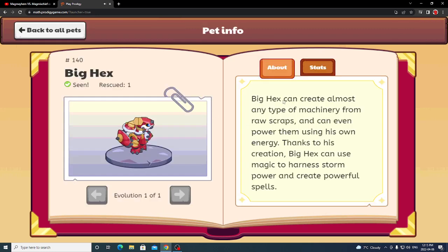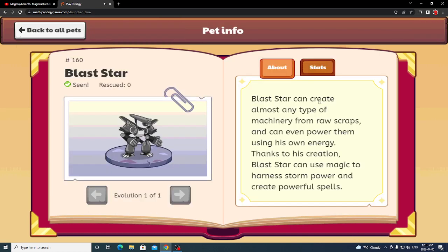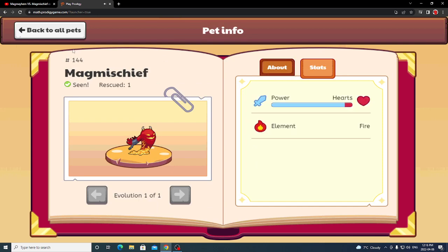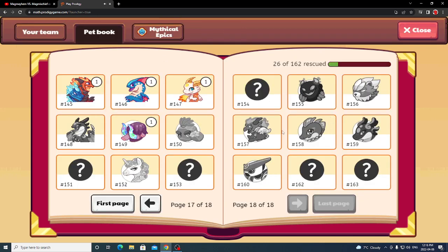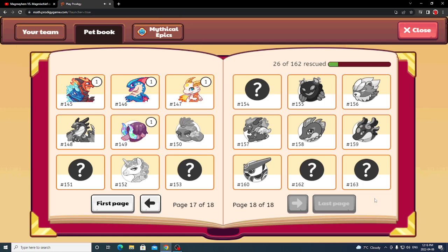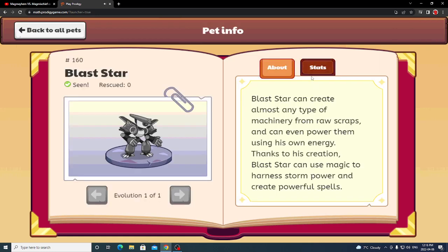If you go to Big Hex's description, it says: 'Big Hex can create almost any type of machinery from raw scraps and power them using his own energy. Thanks to his creation, Big Hex can use mana magic to harness storm power and create powerful spells.' Blast Star's description says almost exactly the same thing. I'm guessing that's the same for all the other mythical epics, like Mag Mischief and Mag Mayhem.